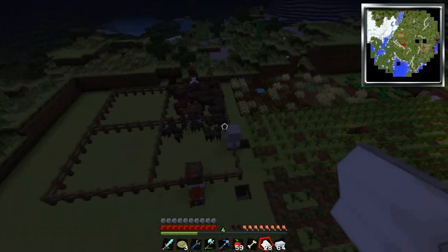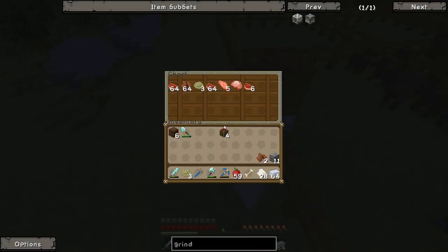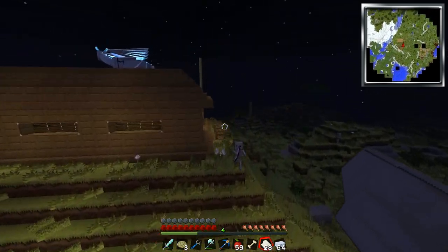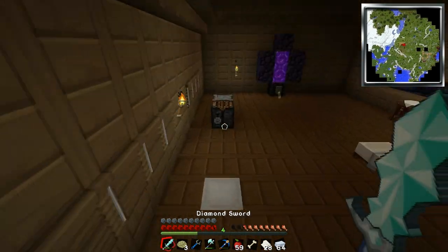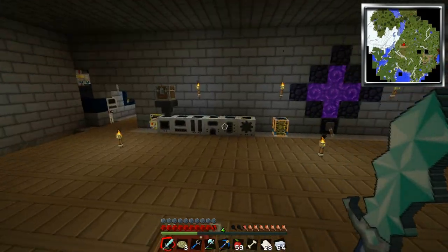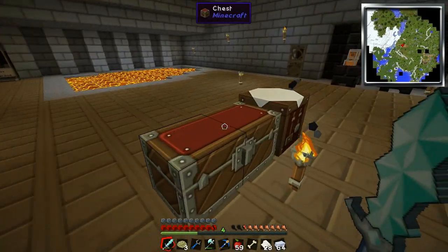As you can see, there's a bunch of baby cows in there, and we have a bunch of leather. We've got another stack. We've got a lot of raw beef as well - I might take some of that and cook some of that up. We are running low on food. Well, we've got a lot of apples, but beef's a lot better than apples. Let's use our enhanced portal and cook these guys up. Let's make some books.